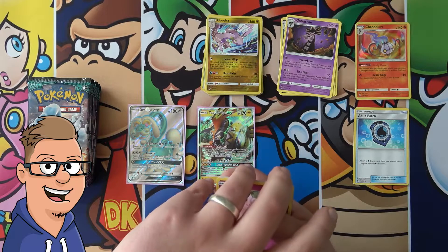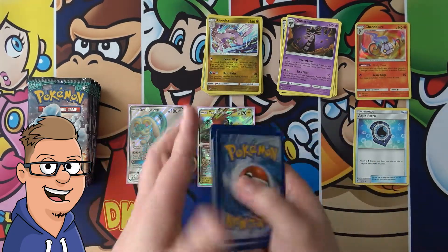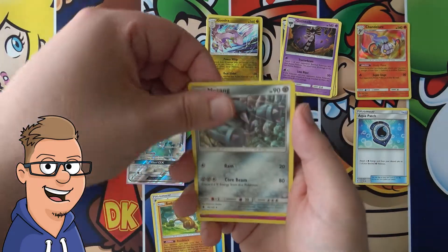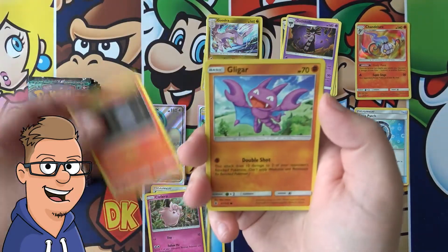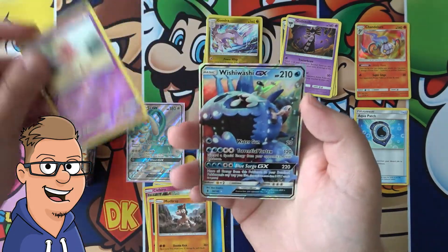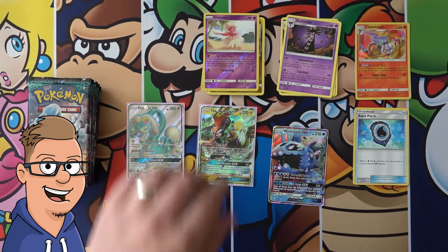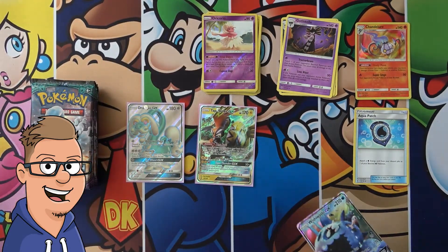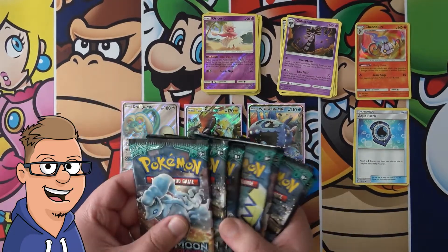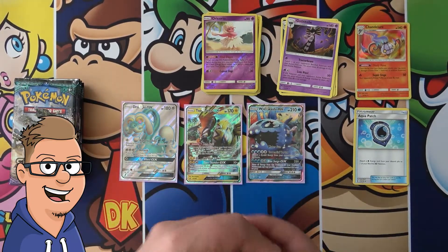We have a white coat. Water Energy, Rescue Stretcher, Soda Pop Widow, Metang, Clefairy, Litwick, Gligar, Vanillite, Mudbray, Oricorio in reverse. And a Wishiwashi GX. Maybe not the pull I was hoping for with the GX, but wow — already three GXs and we're still only a little bit over halfway through this part of the box. Three GXs — yeah, I'll take that. Seven packs left.